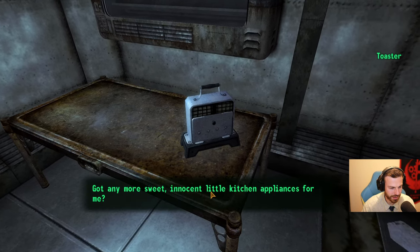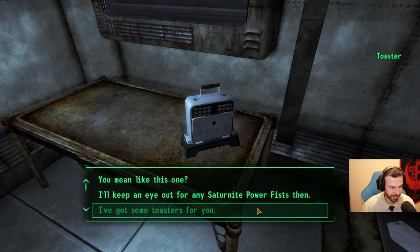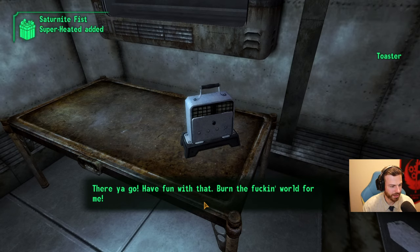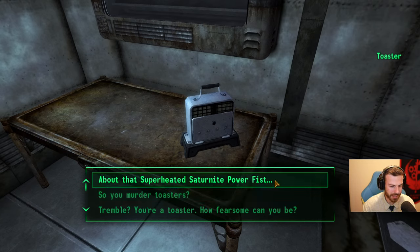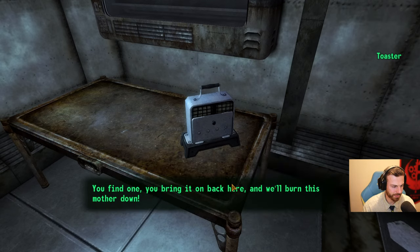Got any more sweet, innocent little kitchen appliances for me? What else do you do? You want some weapon schematics? I can show you some weapon schematics. You want a superheated Saturday Night Power Fist? I can hook that up! You mean like this one? Oh baby, that is a thing of beauty — give it here, I'll soup it up for you. There you go. Have fun with that. Burn the world for me! He just did it for free. Okay, about that superheated Saturday Night Power Fist — bring me a Saturday Night Power Fist and I'll hook that up for you! I will keep an eye out for any Saturday Night Power Fist then. You'll find one — you'll bring it back here and we'll burn this mother down!